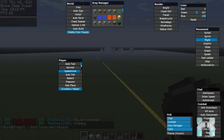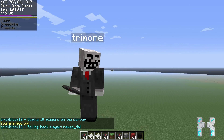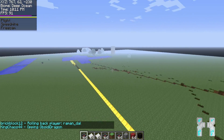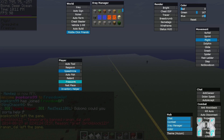Player hacks contain different modes like auto tool with normal and switch modes. We have auto respawn, speed mine with adjustable speed, auto fish, and retard with normal, faceless, and twerk modes. We have free cam so you can go out of your body and explore the area. Fast place and an inventory helper are also included. Free cam works perfectly — you can go out of your body and explore the area in rendering distance, then deactivate it to return.